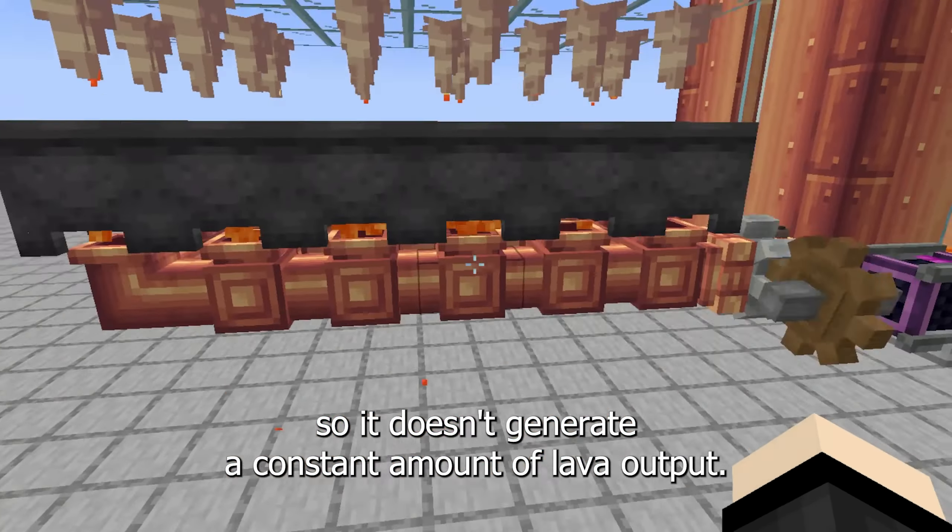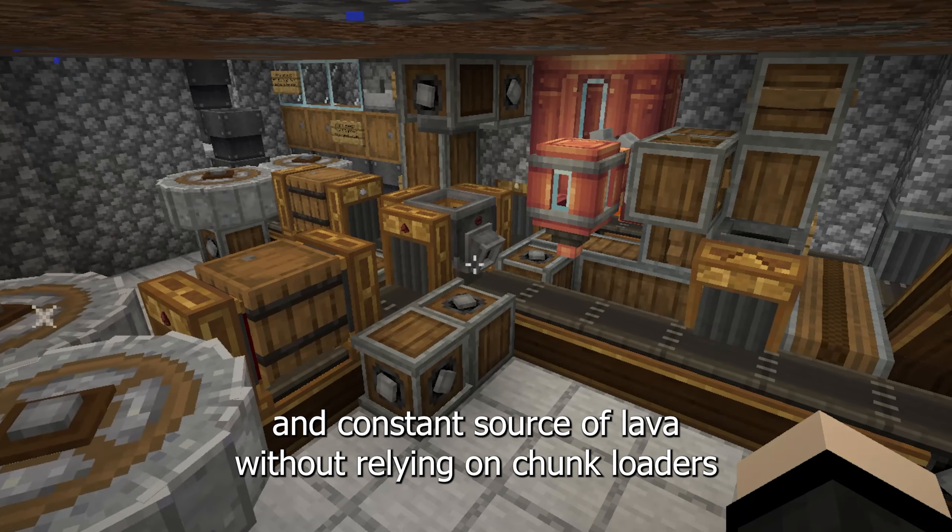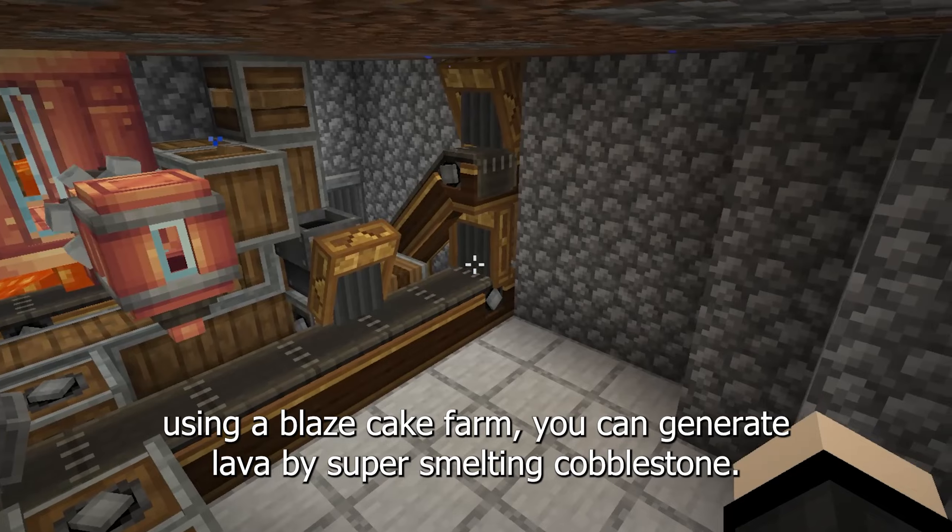If you're looking for an infinite supply of lava, Method 2 is the way to go. Pull lava from the nether using trains or buckets through a portal. The only downside is that without a chunk loading mod, the generator inside the nether won't work unless a player is loading the chunk.